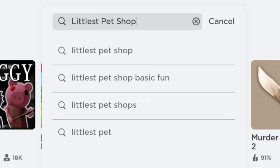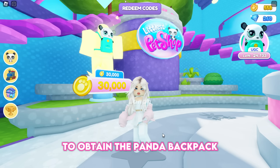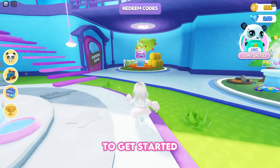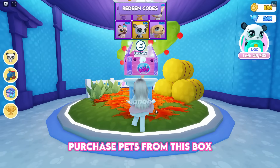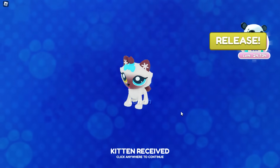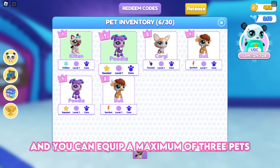Search for this experience: join Littlest Pet Shop. To obtain the Panda Backpack, you must earn 30,000 coins. To get started, purchase pets from this box and equip them — you can equip a maximum of three pets.